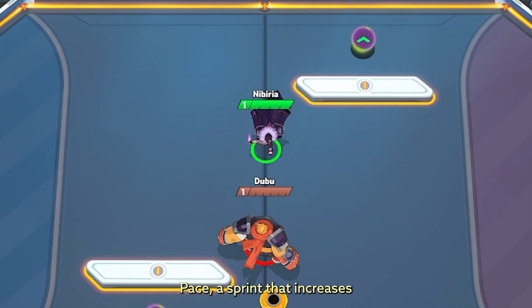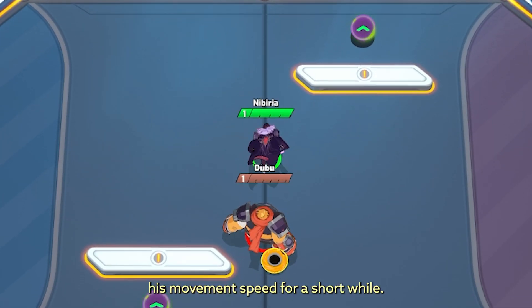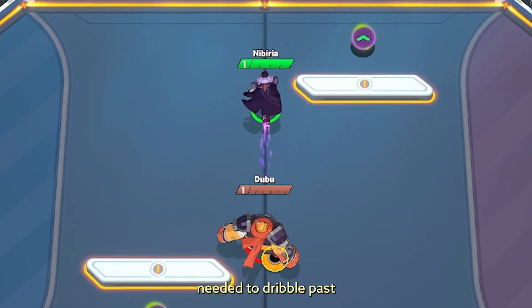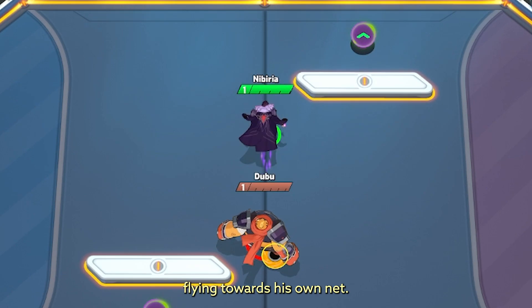The secondary is Blazing Pace, a sprint that increases his movement speed for a short while. This gives Kai the peppiest step needed to dribble past an X or catch a scorcher flying towards his own net.